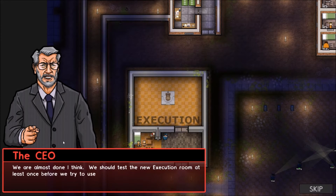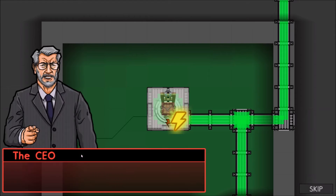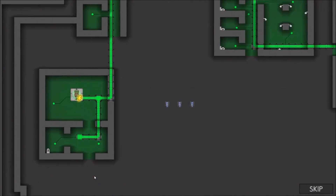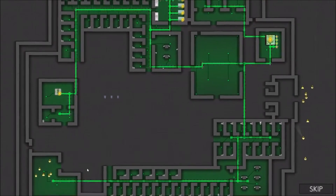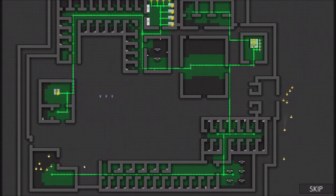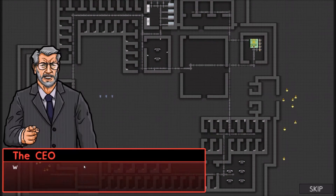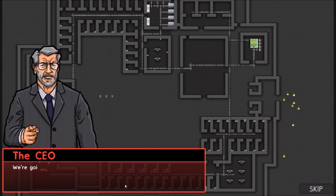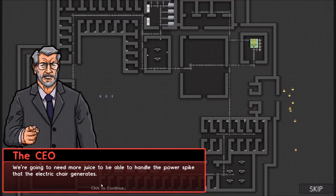We should test the new execution room at least once before we try to use it. I'm just going to turn it on for a few seconds to make sure everything is okay. Well, that didn't work. Looks like we drew too much power and tripped the circuit breaker in the power station — the whole prison is dark. We're going to need more juice to handle the power spike that the electric chair generates.